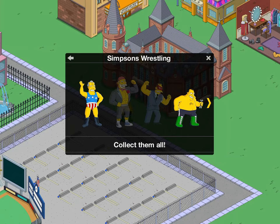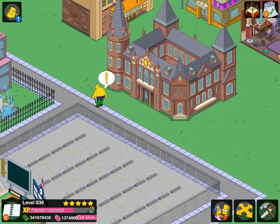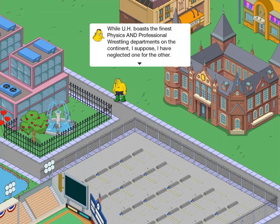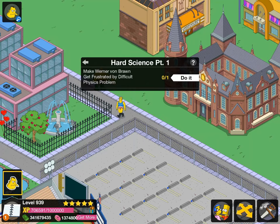Again, I wish this was just called wrestlers. But just updating my little tapped out completing character list. The quest dialogue reads: "My application to lecture at my alma mater University of Heidelberg has been rejected. While UH boasts the finest physics and professional wrestling departments on the continent, I suppose I have neglected one for the other. Perhaps boning up on my physics credentials will help them reconsider." So make Werner Von Braun get frustrated by difficult physics problems.